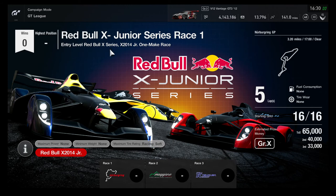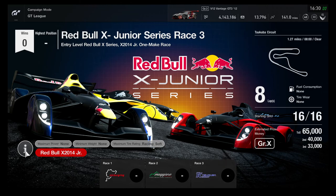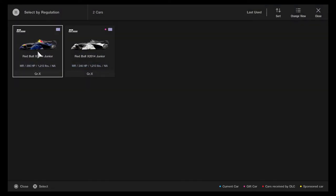Entry level Red Bull X Series 2014 Junior in a one-make race. Glad that I'm about to be prepared to bring out the Red Bull X 2014 Junior model. They only have three races for it — 5, 6, and 8 laps, one round each. So let's go and use this official design for it.